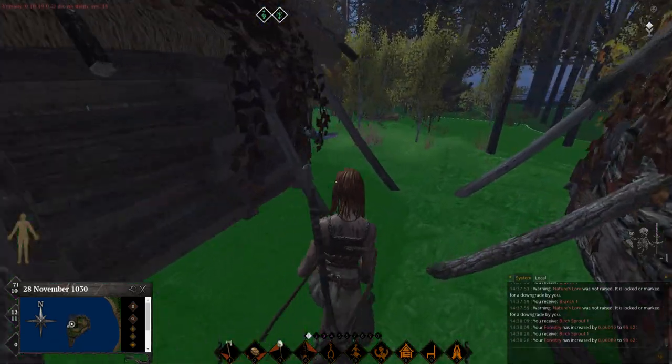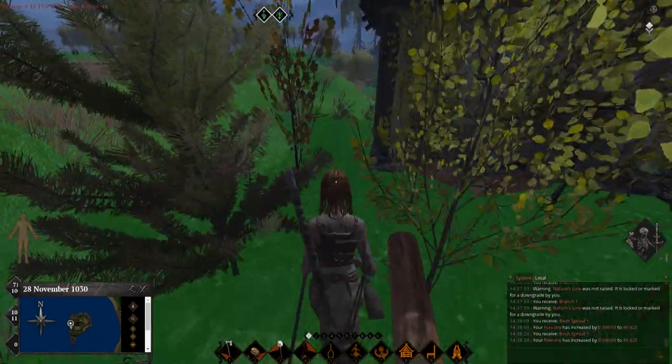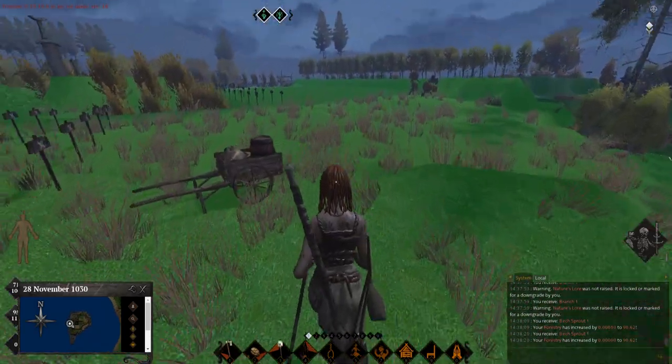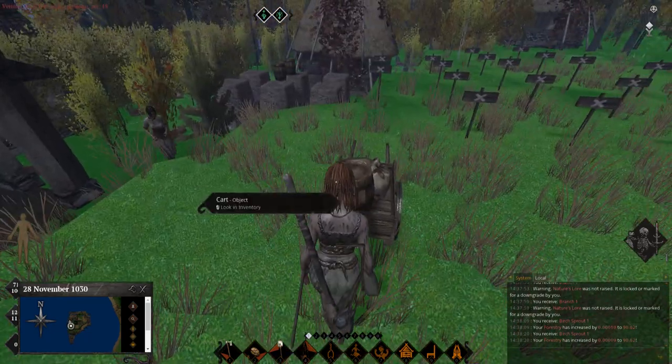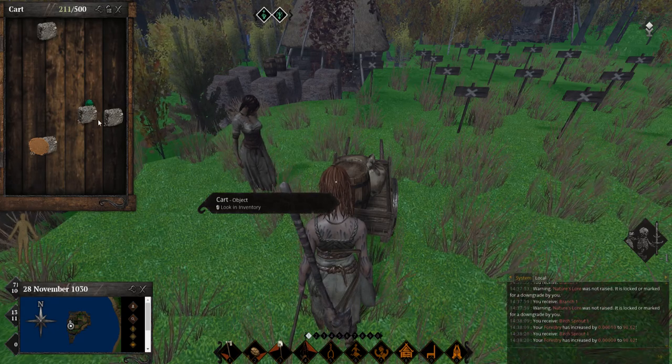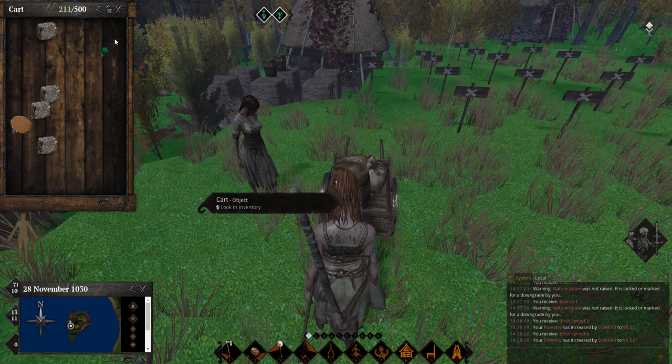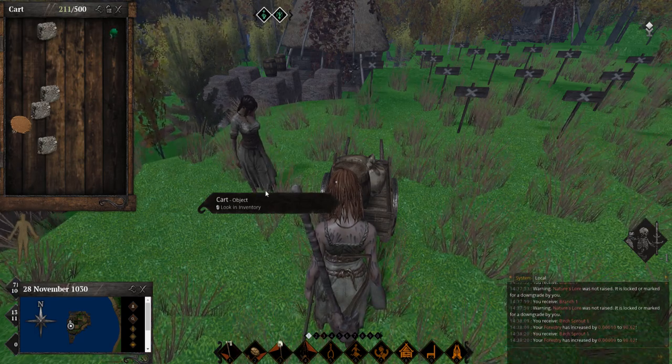I want to get your artisan to 60 and all of a sudden you have construction unlocked - you'll have all these things unlocked. Here's a cart for you right here - use this cart. No one's using it. What you can do is throw stuff in the warehouse out front.